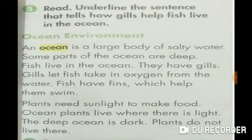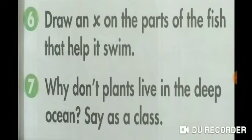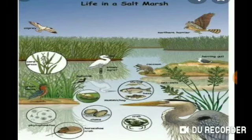Many plants also live in the ocean. They live where they get sunlight, because they use sunlight to make food. Without sunlight, plants cannot live. Question number 6: draw a cross on the parts of the fish that help it swim. Look at the picture of fish — which part of the fish helps it to swim? These are fins. Draw a cross on the fins because fins help the fish to swim.